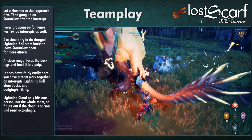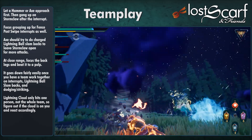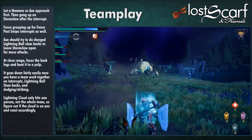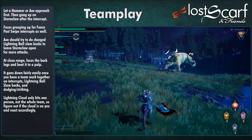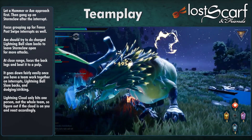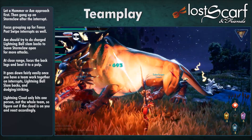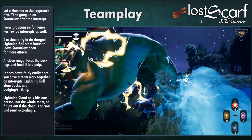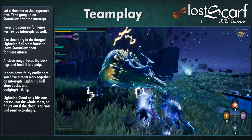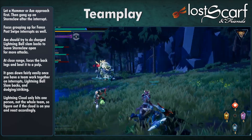At close range, everyone focus on the back legs — roll through or dash around as it does headbutt and tailwhip, and just keep beating it up. With a good team doing interrupts, lightning ball slam-backs, and dodging and striking, it dies very fast. A team that knows what it's doing takes it out ridiculously quickly. Remember, Lightning Cloud only hits one person — figure out who has it on them and react accordingly.